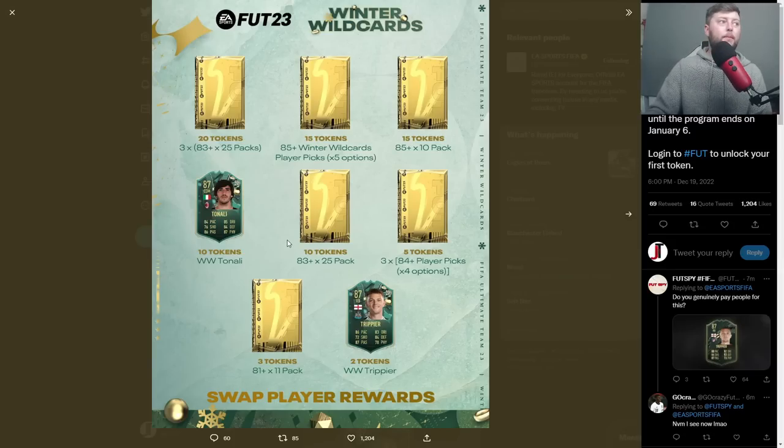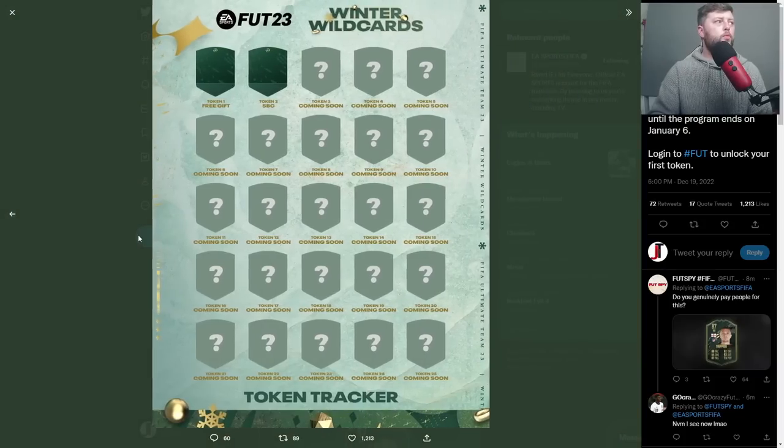There may also be one in a pack. So obviously if you get the 20 with this you could then go and get the free 84-plus picks, or go with 10 and get Trippier, or even go for the 85 times 10 and the 83 times 25. Make sure you are checking those out. There is actually an SBC as well — I didn't see that.